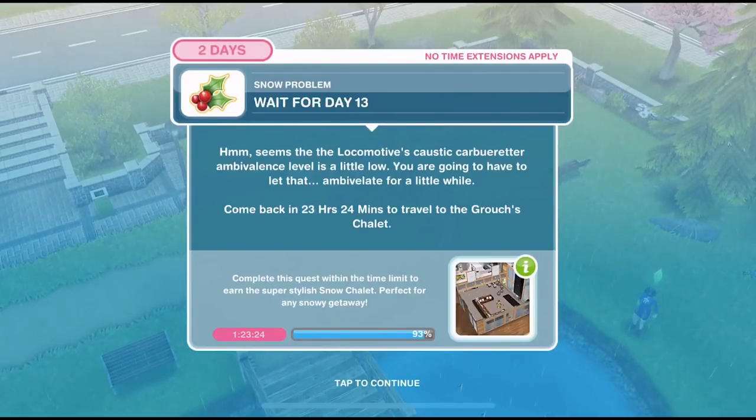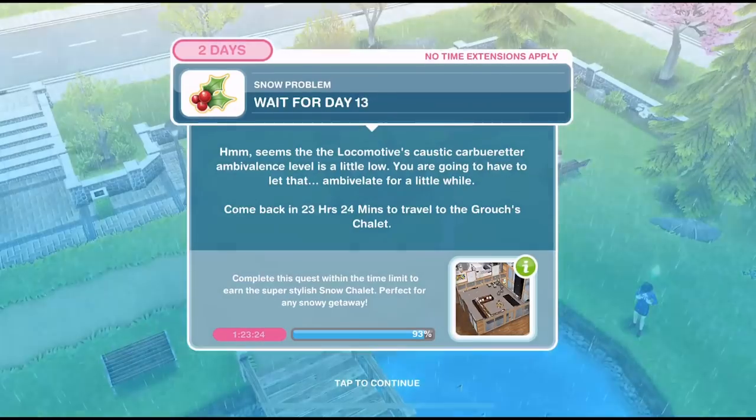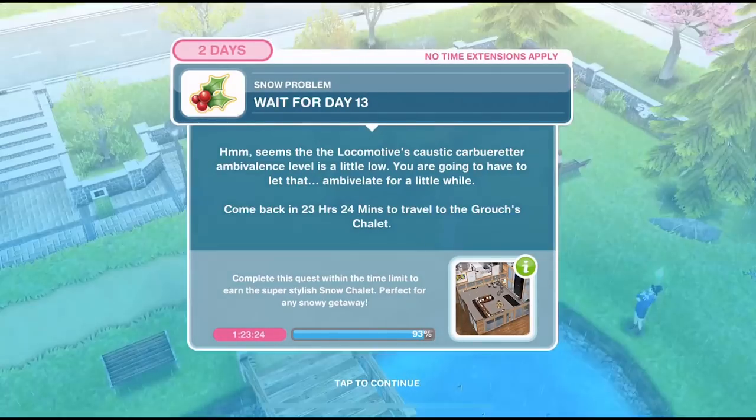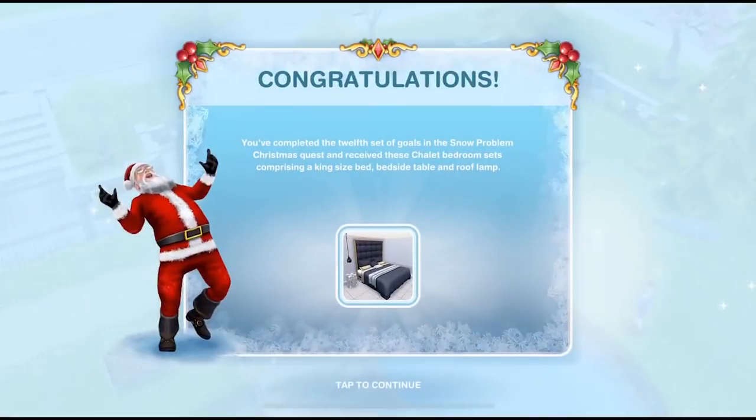That is complete. Now we need to wait for day 13. The Sim's locomotive's caustic carburettor ambivalence level is a little low — you're going to have to let it sit for a while. You may not get this pop-up depending on how long it has taken you to complete the quests so far — you may be able to move straight on to day 13. Congratulations, you completed the 12th set of gold in this Snow Problem Christmas quest and receive the chalet bedroom set comprising a king size bed, bedside table, and roof lamp.